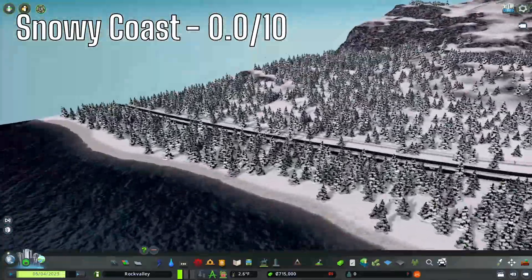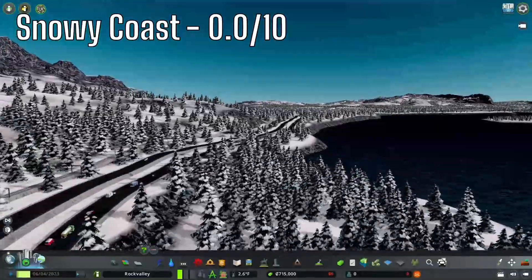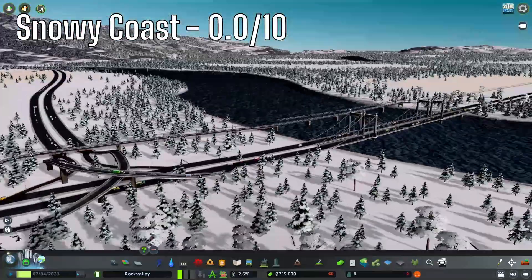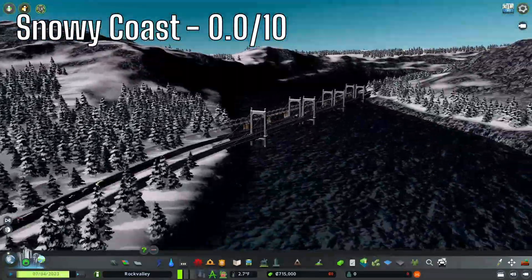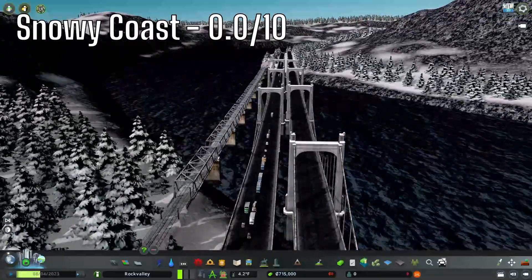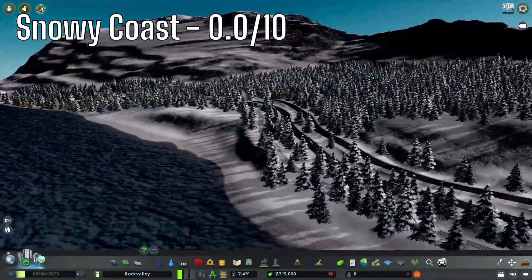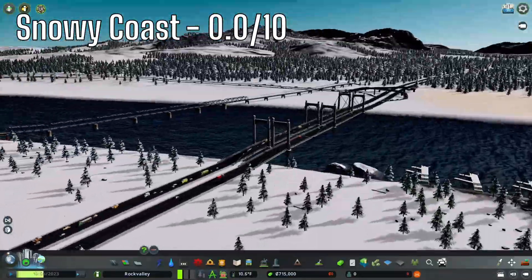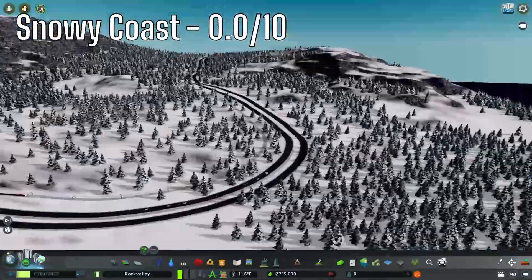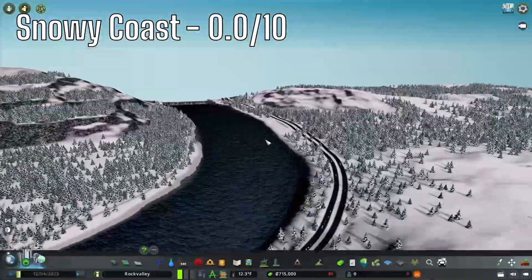The fourth map is Snowy Coast. The highways start off pretty nice but then get a little bumpy. They don't end up pretty nice — the roads and interchange are lacking. The bridges are not at the same height; they're a little bit offset, not great. They are too steep in some areas, and there's another terrible interchange. The highway over here isn't doing too bad but gets a little steep.